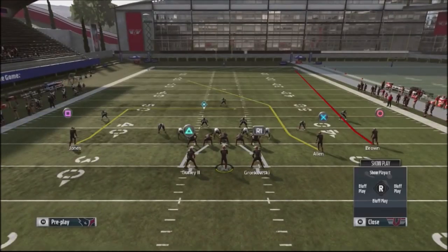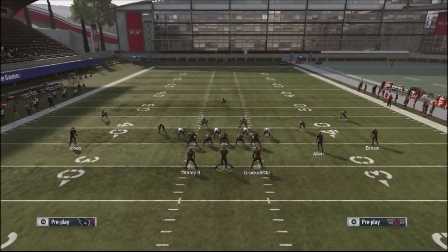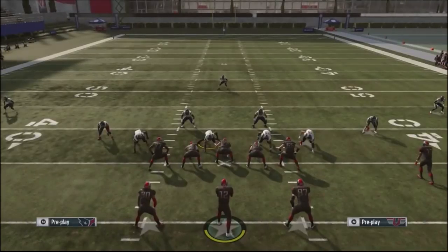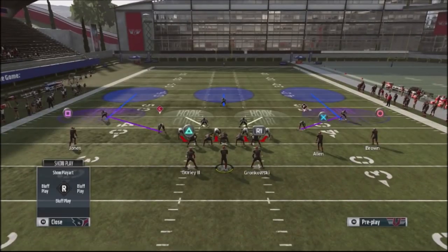You're going to take your outside receiver — we'll use Jones — and put him in a hot-routed out route. Then you have a post on the back-end side of the formation that's going to come over the top and be open for a huge completion. The reason why is that the deep third shell defender actually has to play the out route — he should be playing deep, but he comes down and plays Jones instead.